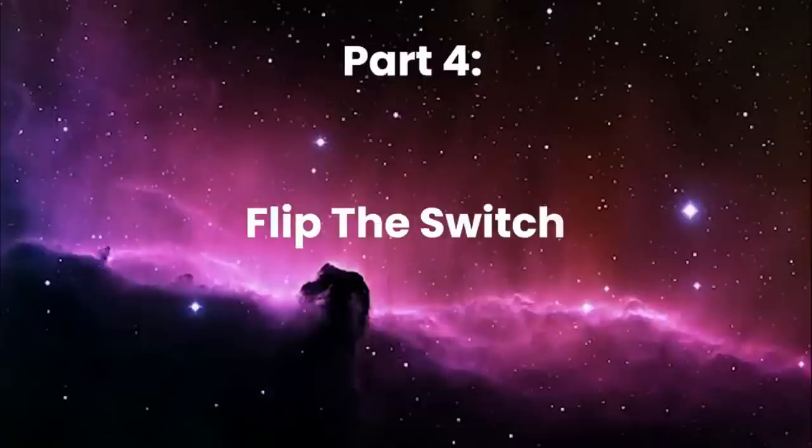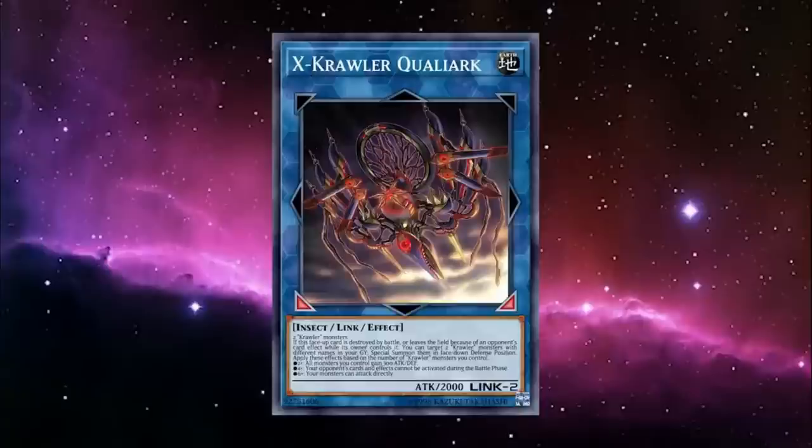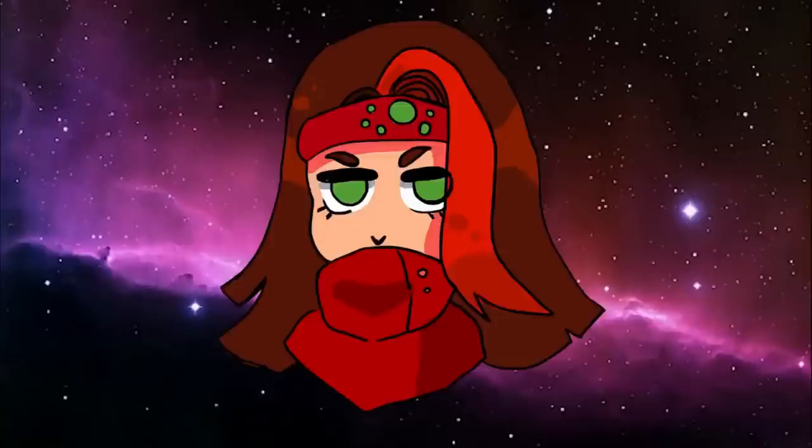So that's all the Crawler cards, but what do we do with them? We're not exactly a powerhouse, but if Qualiark combined with our general control effects are any indication, we want to drag out the game until we can summon a whole horde of Crawlers, attack directly with all of them, and end the game on the spot. We're going to need a lot of swarming and a lot of stun. It might be useful to look at other World Legacy cards and see if any of them help out our game plan. World Legacy Succession can get you a monster out of your grave, and is searchable off of Survivor.